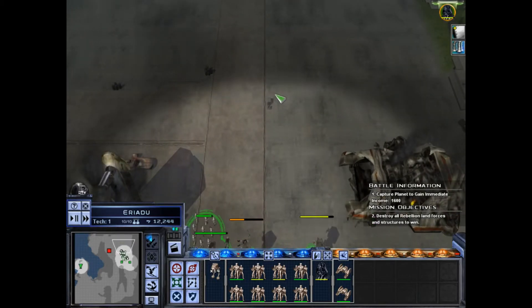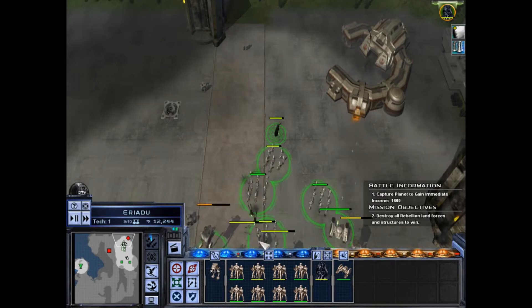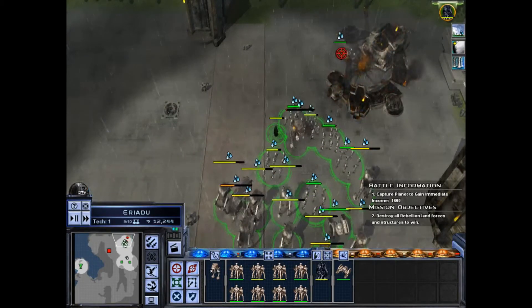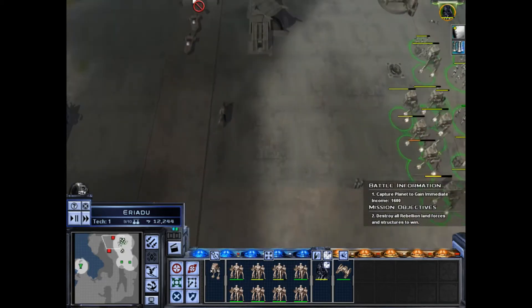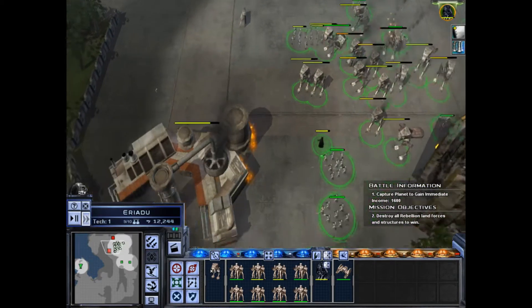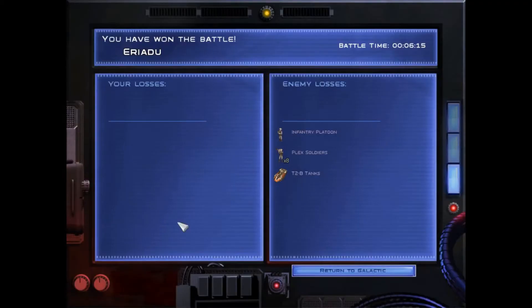Without their light factory they shouldn't have any more T2-B tanks to bother me. The port is destroyed — all too easy. There's their barracks — let's take that in. Bombing run. Without their barracks and their light factory they're pretty much helpless, and I can just keep this up. Eight Plex soldiers — no wonder it felt like there were so many Plex soldiers. Planetary control achieved.